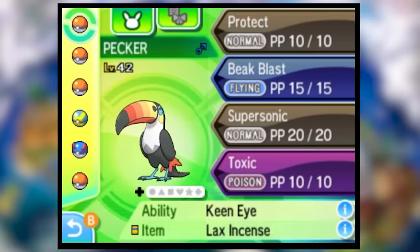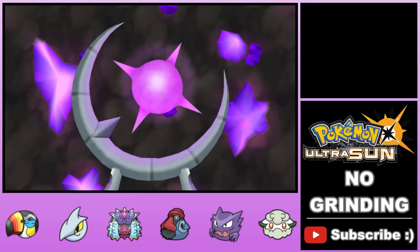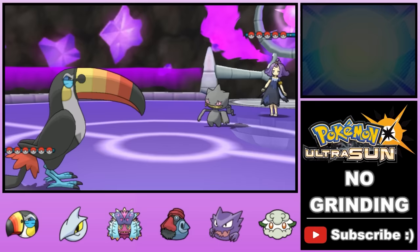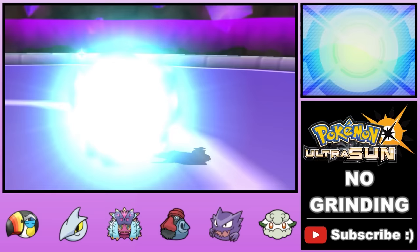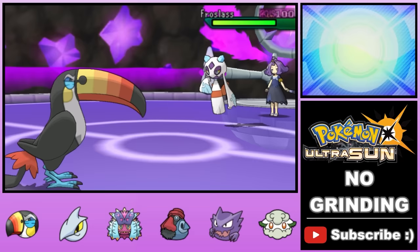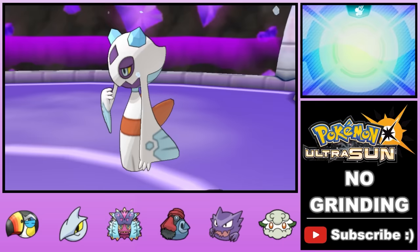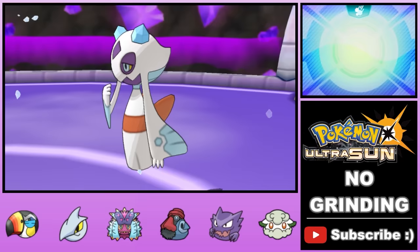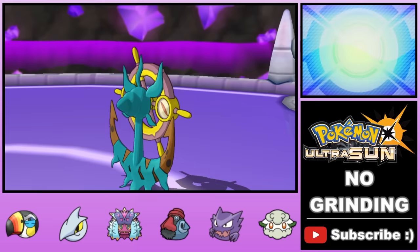With our crack team assembled, we challenge the first trainer Acerola, who specializes in Ghost-types. Since our Toucannon is a Normal-Flying dual type, only two Pokemon on Acerola's team can actually hit it. We force her to switch from her lead Banette — who can't hit Toucannon — to her Froslass on turn one, as we Toxic-poison the Froslass. We stall it out until it goes down, but Acerola uses a Full Restore. We prepared for that and poison it again, wall it out, then she brings in her Dhelmise — who meets the same fate. With those two threats eliminated, Toucannon runs rampant and deals with the rest of Acerola's team.